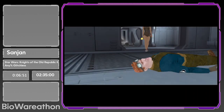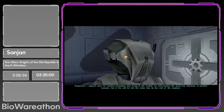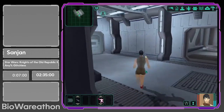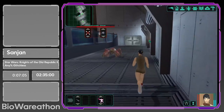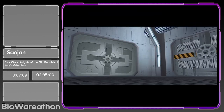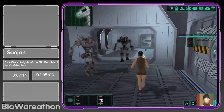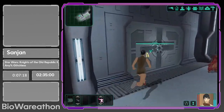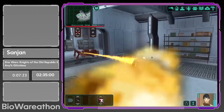We find a dead body here and an HK-50 — basically a wannabe HK-47, as I like to call them. They're saying you can't really get out of here or something like that, and then we're like, okay, let's find another way out of here then.